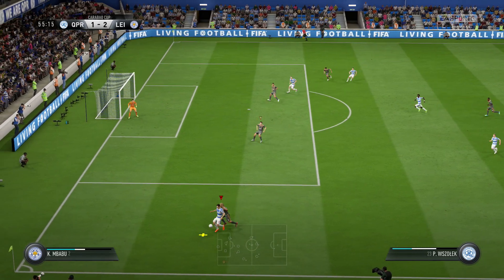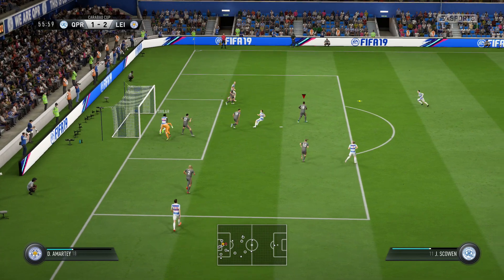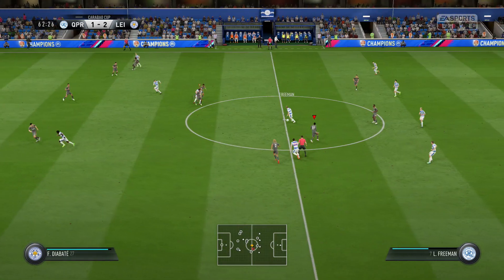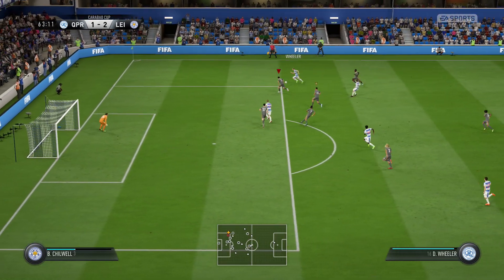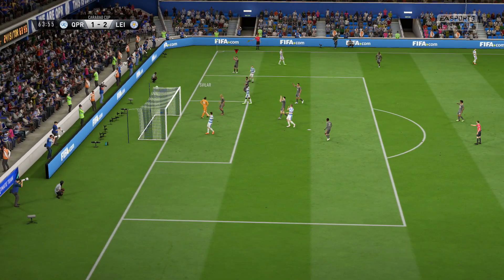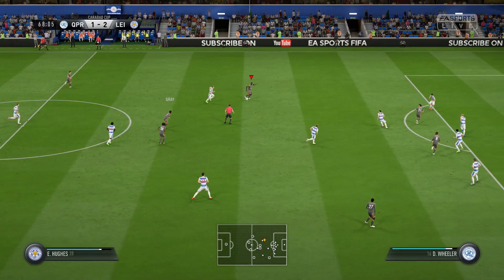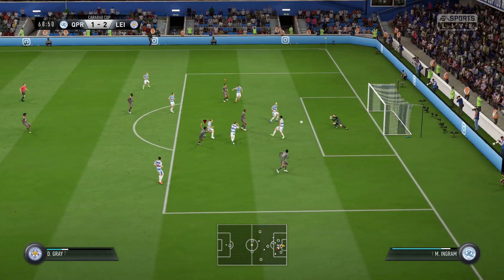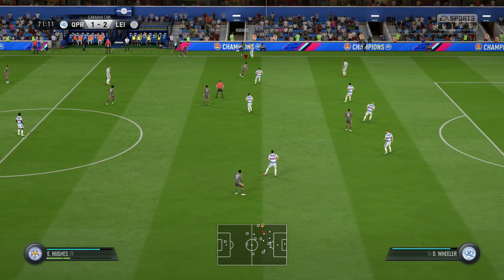Going into the second half, QPR start off full of confidence. Sillia is denied by a fantastic save from Slivlar, the young goalkeeper who has come in from Benfica. But it's just another QPR attack — Scalham finds Willard down the right-hand side, who cuts it in and finds Sillia again, but Slivlar is equal to his effort. We get our first attack of the half — the youth player lays it off to Damari Gray, who gets his shot away, but Ingram holds on. Still 2-1 as we approach the last 20 minutes.